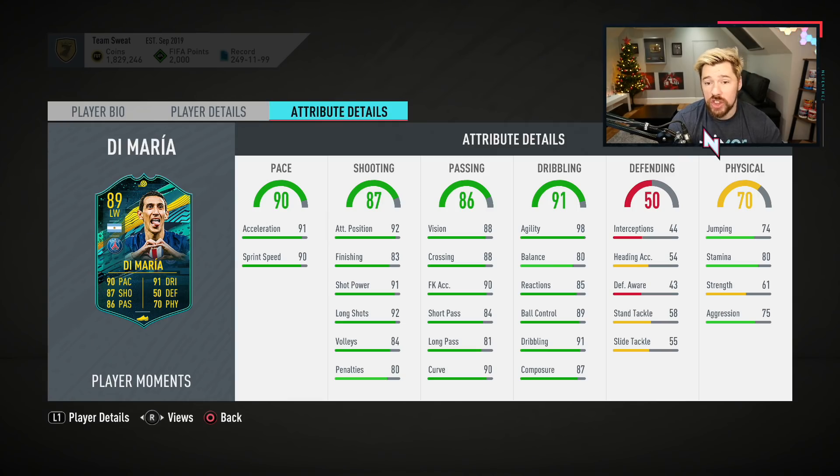Now, to look at the good things with this card. Base pace is brilliant. Base shooting is brilliant. Base passing is very good. Base dribbling is very good. 98 agility with five-star skill moves will make him feel rapid. 80 balance will mean that he gets kind of pushed off the ball and loses balance quite easily, but that doesn't really have much to do with the way they turn and run. 80 stamina is quite nice. His physicals in general are actually really nicely well-rounded. And you can apply all sorts of chem styles.